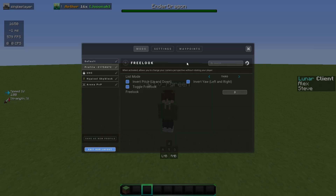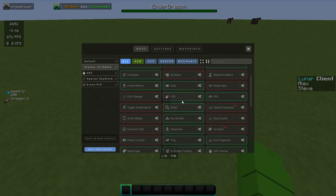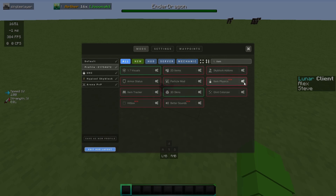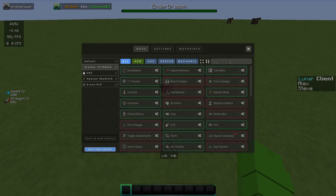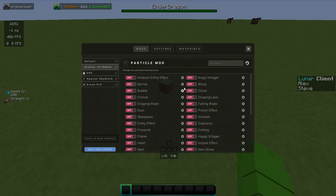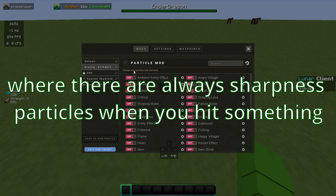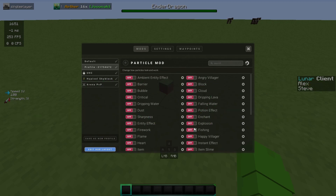Free look is quite helpful, but you can't use it on Hypixel. Item physics means stuff moves around but it doesn't really help with FPS, so I have that off. Particle mods are quite good — you can have sharpness on and set different particle settings, which I think is quite good.